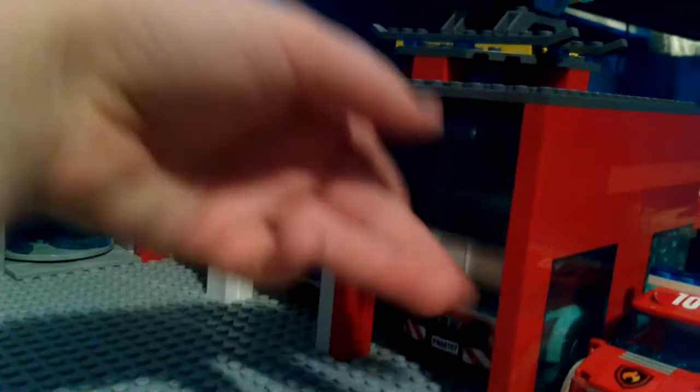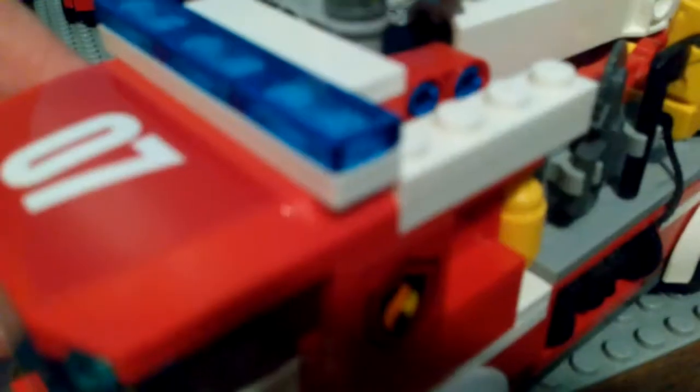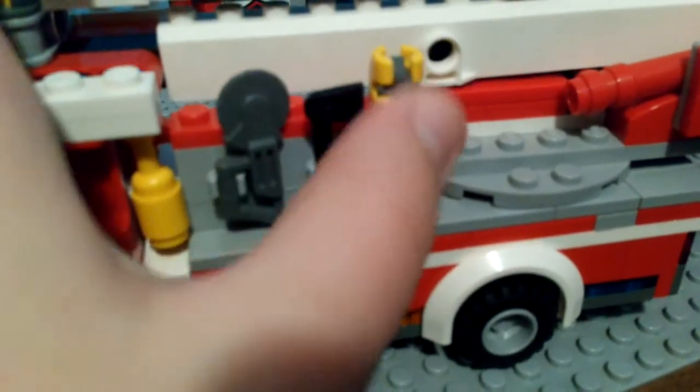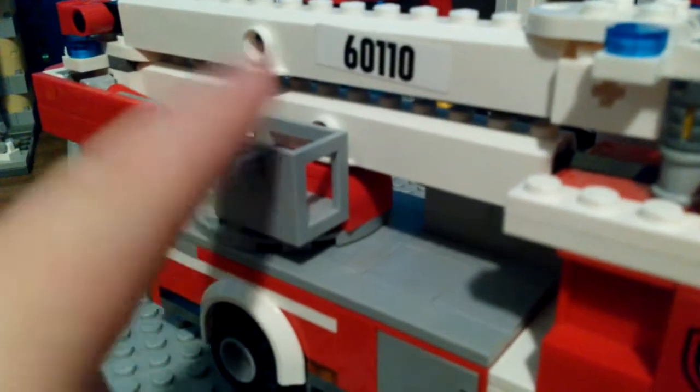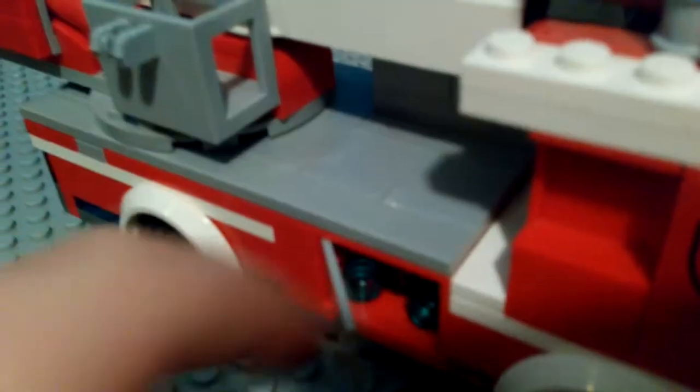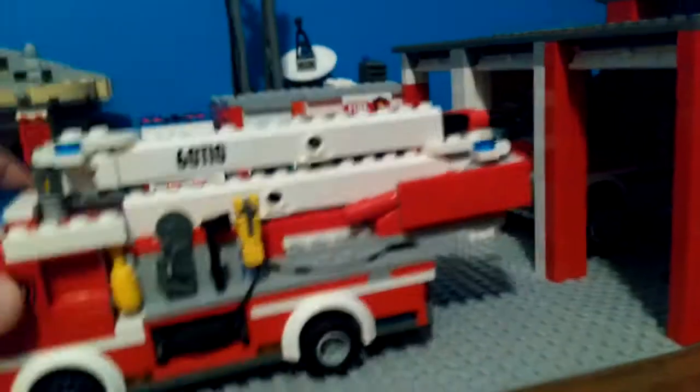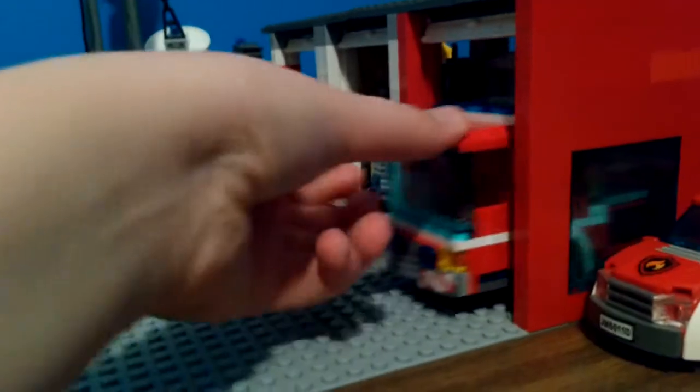The first unit from the garage is our aerial unit. Good old aerial unit — wooden cab, driver, fire extinguisher, circular saw, K-12 axe, water hose, the hose down here, and a bucket. In here you have all the water supply. It has a light bar, lights, and a wheel. That's our ladder truck, which goes back in the garage.